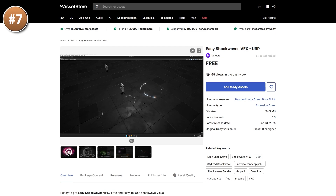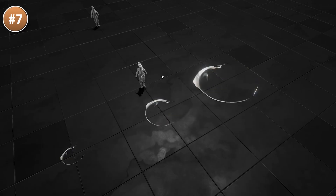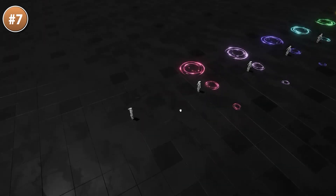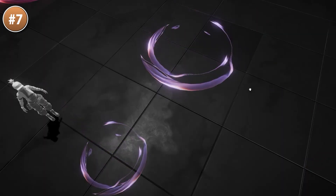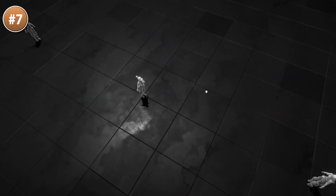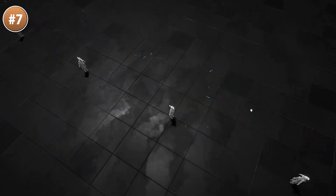Next for some nice VFX, here we have some shockwaves — these look really nice, either in small or in large, both types look really good! You can change the color to represent lots of different statuses, so this could be a buff, debuff or some kind of aura. All the parameters are exposed, so you can use this as a starting point and play with all the settings to get it looking exactly as you want!